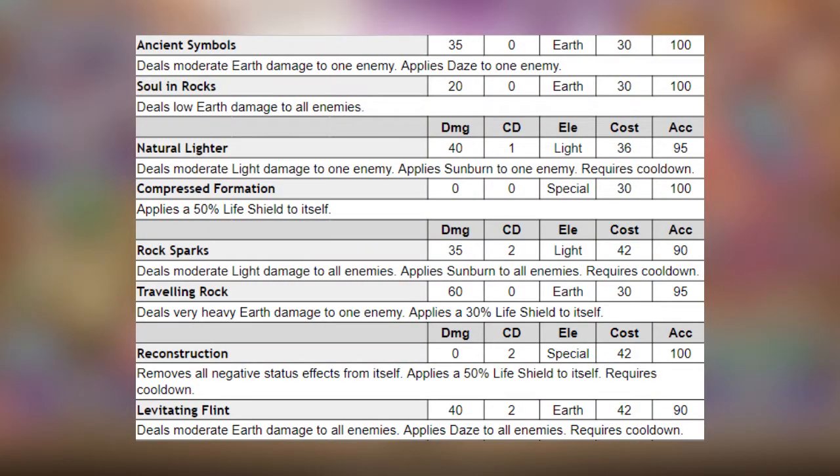Silex has somewhat of a bland movepool — he can apply daze, negative effect removal on himself, can apply life shield, and can apply sunburn.